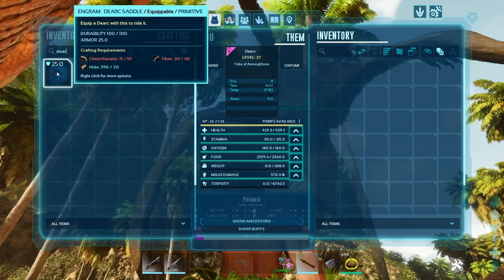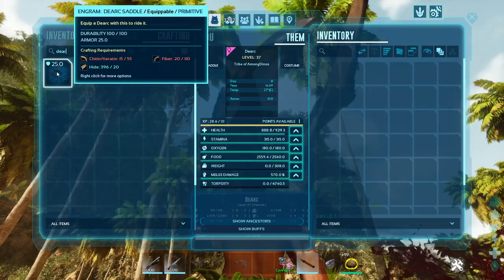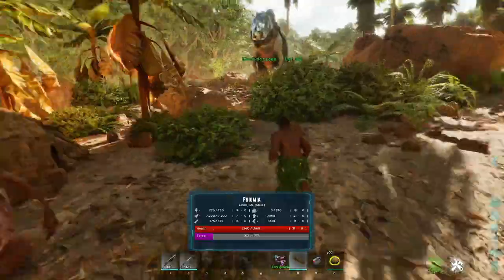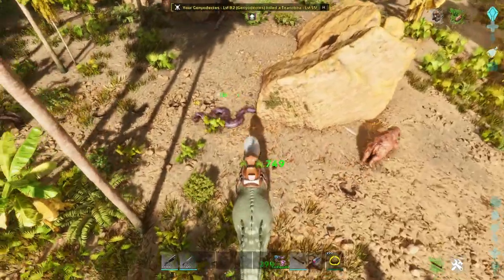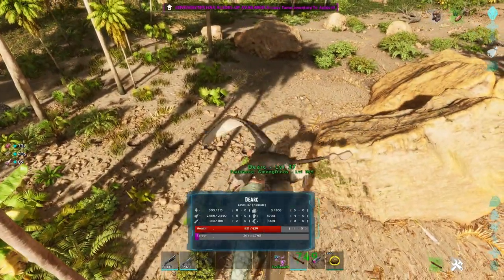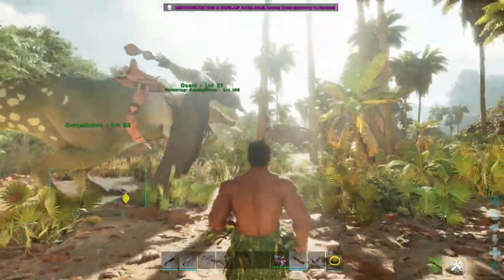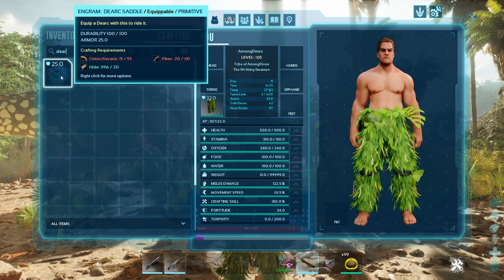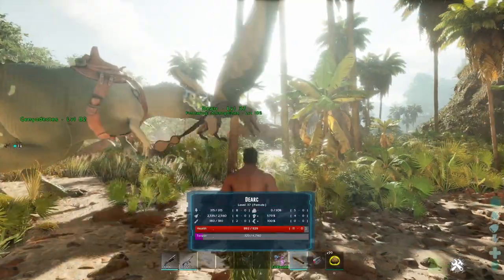Okay, here is a saddle for the Dirt. It needs chitin or keratin — 55 and 520 — and fiber 110. You know, I'm lucky I'm in creative mode or I'd be dead here. Okay, okay, there is a second one. Come on little guy.